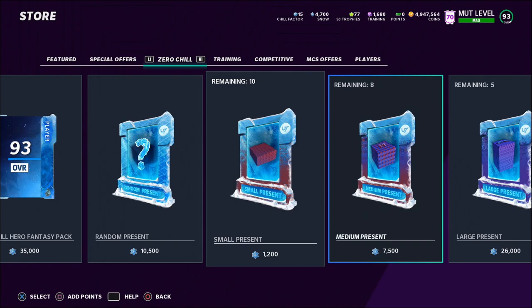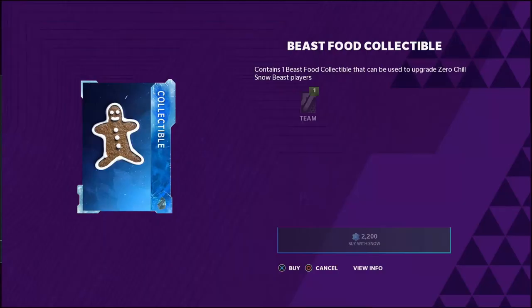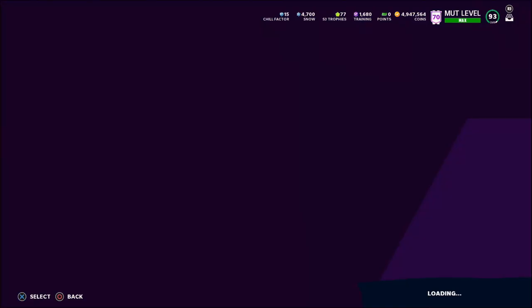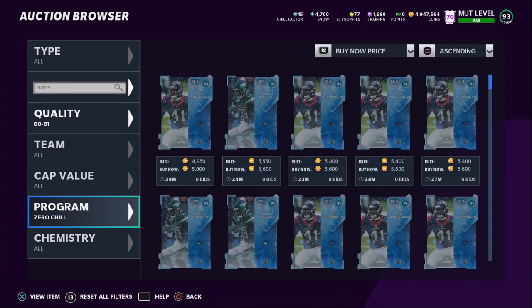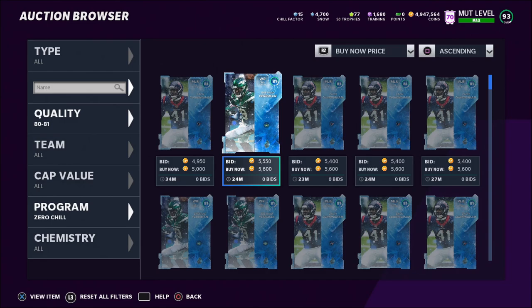You can get a 93 overall for only 9,200 snow — buy the Snow Beast Fantasy Pack for 400 snow and buy four Snow Beast collectibles to upgrade it. That's pretty much all there is with the Zero Chill packs. Another great consistent way to make coins is sniping. Go to the auction house, filter by program Zero Chill, quality 80 to 81, and try to snipe players like an 81 overall Zach Cunningham or Braxton Berrios. Filter by position — like middle linebacker — to see if any are priced below market.